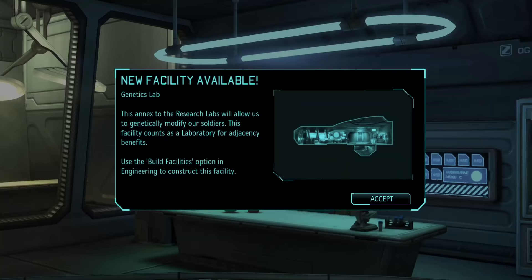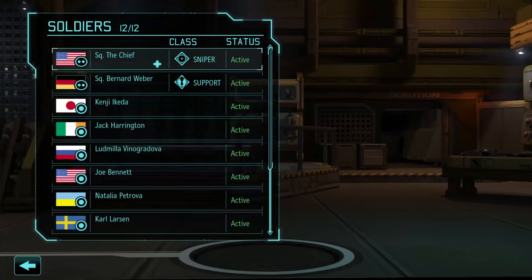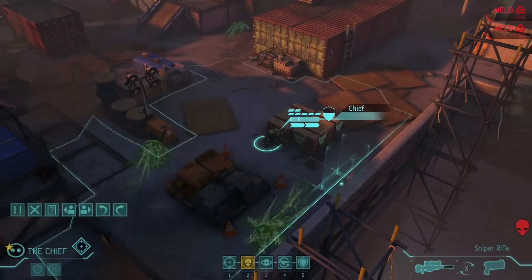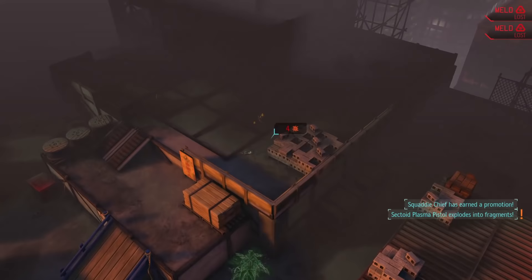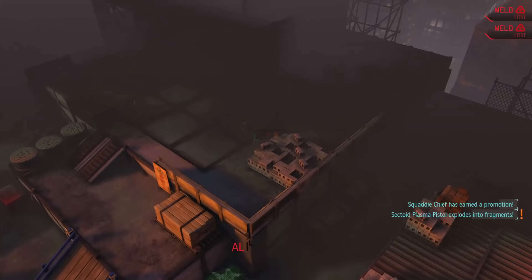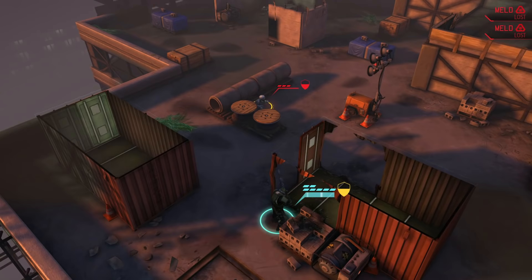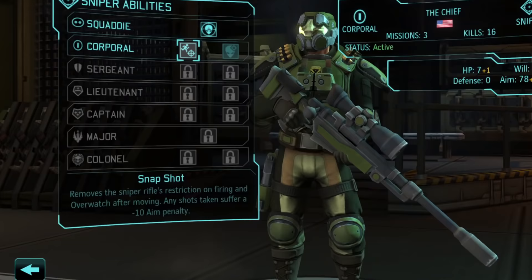All the more reason to get that genetics lab up and running. We also unlock scopes, which will help keep Chief nice and accurate. It does replace his grenade, which is a shame, but I'd rather he be able to hit things from long range than explode smaller enemies. This may only be the second mission, but XCOM is already pulling no punches. My best bet is to keep Chief back behind cover and at long range. If he gets up close, he'll lose the advantage he gets for having a sniper rifle, and enemies will have a higher chance to hit. After a few closer calls than I'd like, Chief finally kills the last of the sectoids without getting injured. Ooh, a promotion. We're going with snapshot, which will let us move and fire with the sniper rifle on the same turn, at the cost of accuracy.